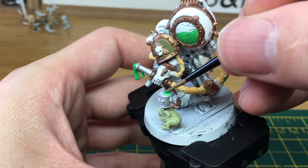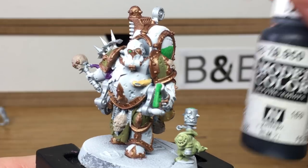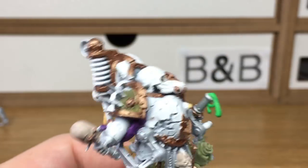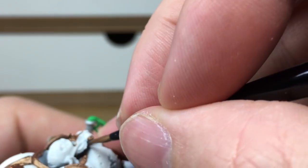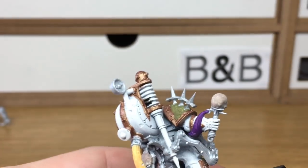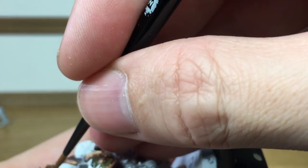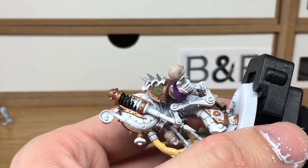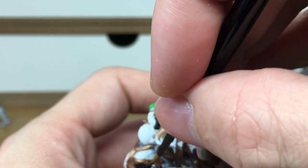When we come back, all the green will be done. Next, we're just going to be using some Vallejo Model Colour Black. I'm going to use that for some of the tubing. When we come back we'll have all the black finished.